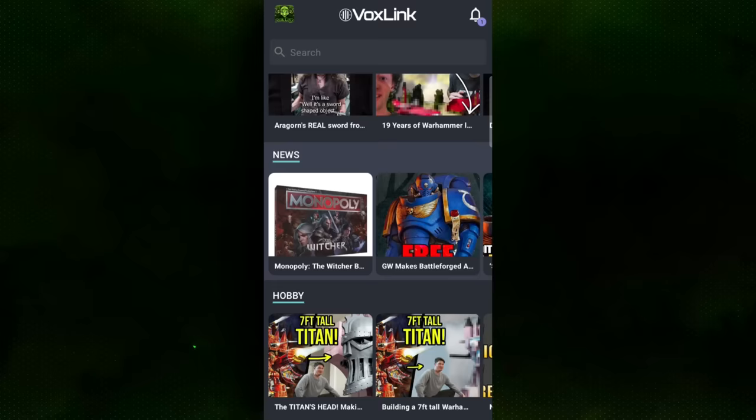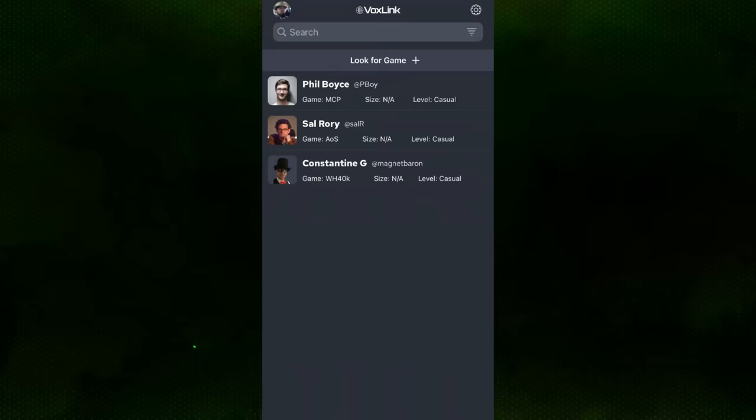We've gotta beat Zorpa Zorp. So please download the app from the iOS or App Store, go to the creator section, hit the little heart button next to Tactical Tortoise. What VoxLink is trying to create is not only a social media app, but also functionality to register for events and find players in your area. This is an absolutely invaluable resource for both new and returning players to the hobby. Go hop onto it in the iOS and Android store.